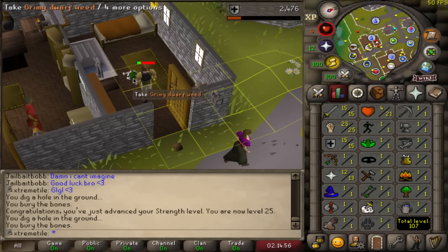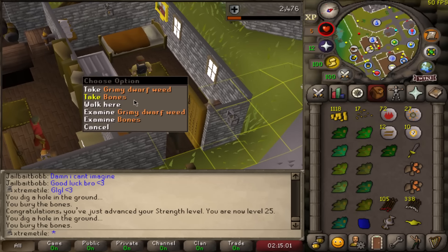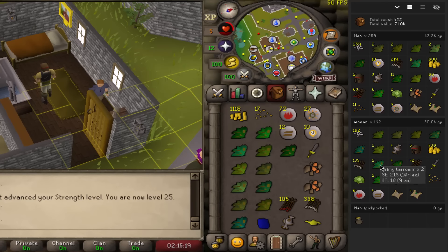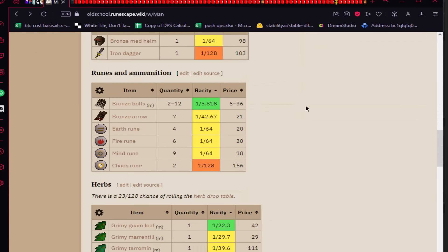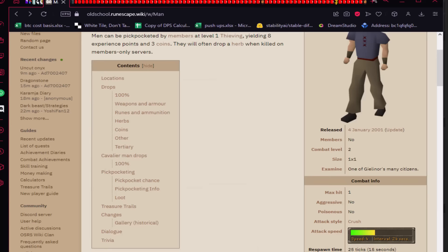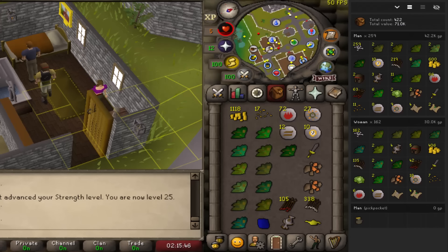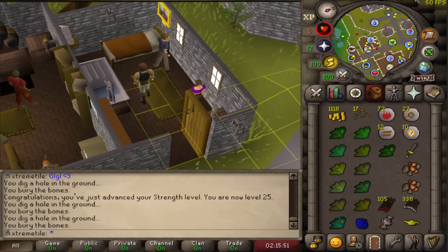Oh my god, there it is — the dwarf weed. That's the last thing on the drop table that we need. We completed the man drop table. For the non-believers, here is the proof. And for those wondering why we care about a dwarf weed drop — it is our job as an extreme tile account to complete all content on every tile that we unlock, which includes getting every possible drop, as outlined in episode one.